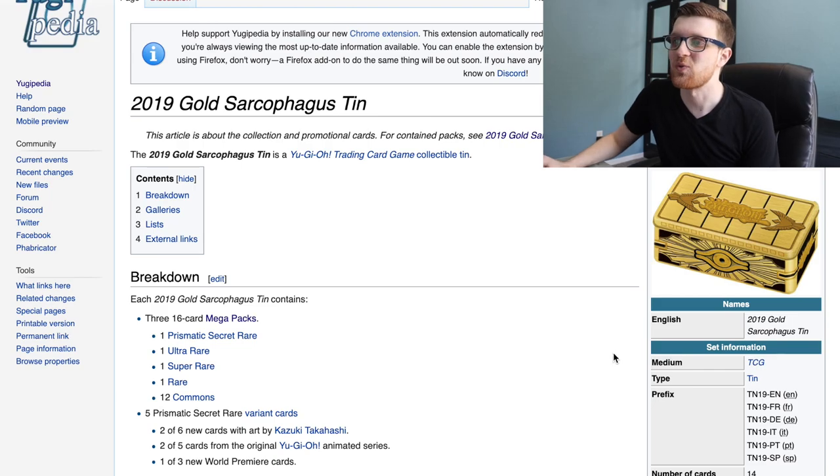Getting back to these Megatons, they actually have a lot of really good value because they're doing something they've never done before. When I review products, I like to review them based on my three pillars: the collector's market, the casual market, and the competitive market. If you can make a product that appeals to all three pillars, it's going to be very successful. We're going to see if the Gold Sarcophagus Megatons meets those expectations.